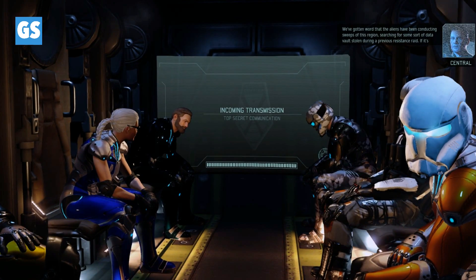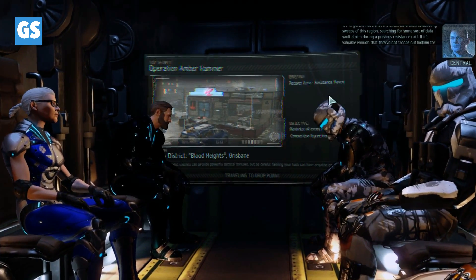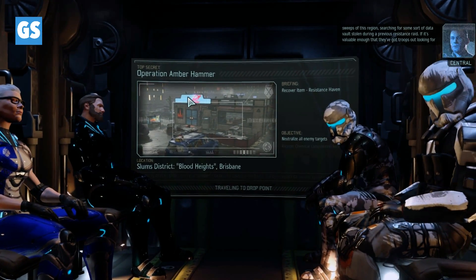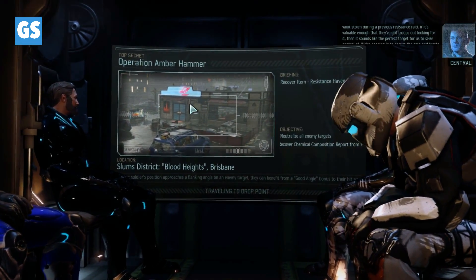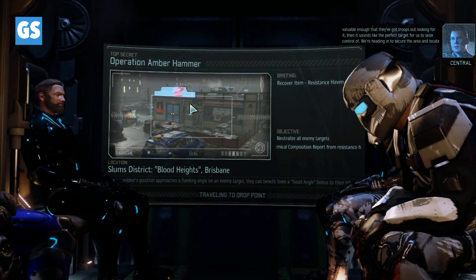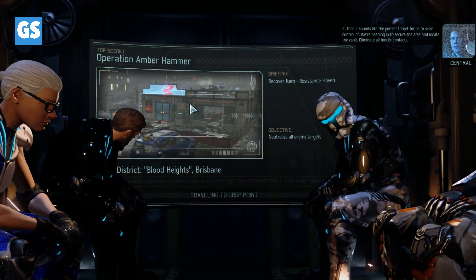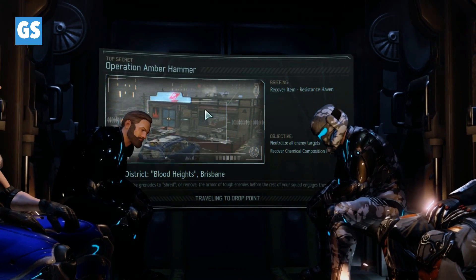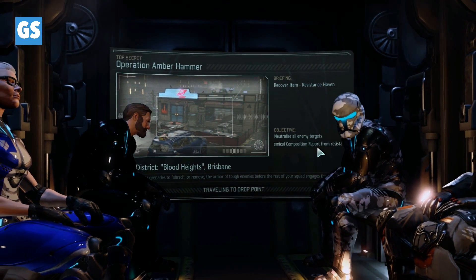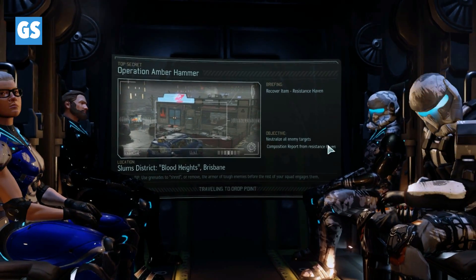We've picked up a weak signal coming from a group of resistance — an Advent data vault storing files critical to the aliens' latest project. As far as we can tell, hostile forces also picked up on the signal and they weren't about to leave anyone from the resistance alive. We're going in to sweep the site, eliminate all hostile forces, and find the assets. Neutralize all enemy targets, cover chemical composition report from the resistance haven.